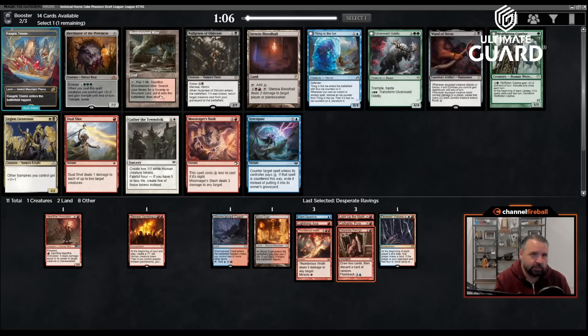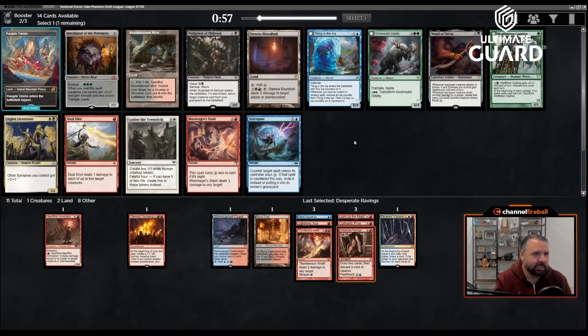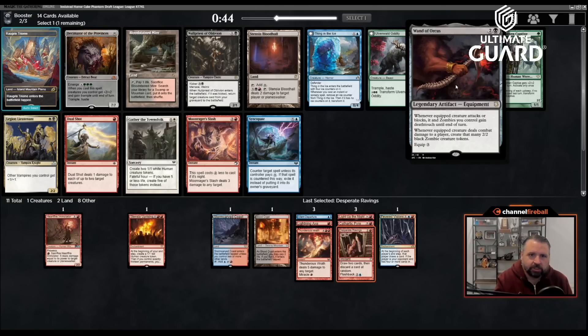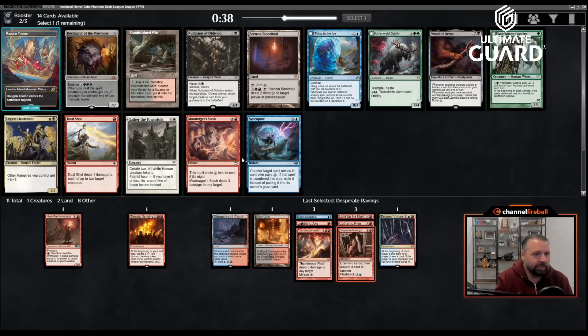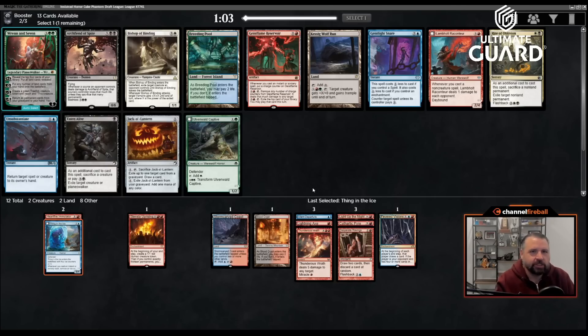Bloodstained Mire is something, but oh — Thing in the Ice! There's also a deal-one-to-two-creatures effect, deal-three-to-any-target, and Syncopate. I'm probably going to take Thing in the Ice — this card seems pretty messed up. Right now I've got six spells to go with it and I wouldn't be surprised if I picked up more. Bloodstained Mire is fetchable but let's take Thing in the Ice — it's one of the rare exceptions I'll make: taking creatures over spells.